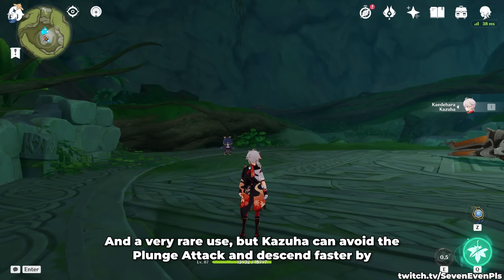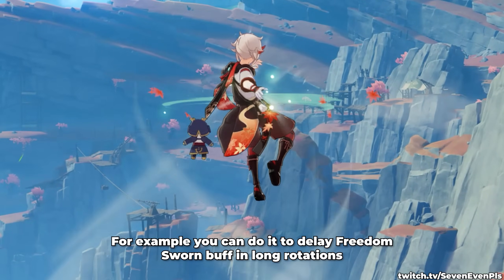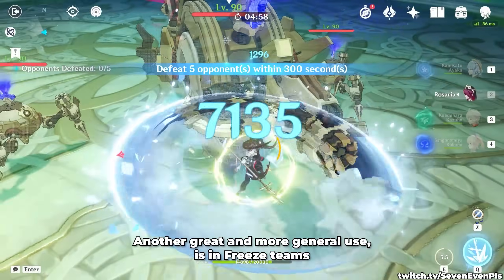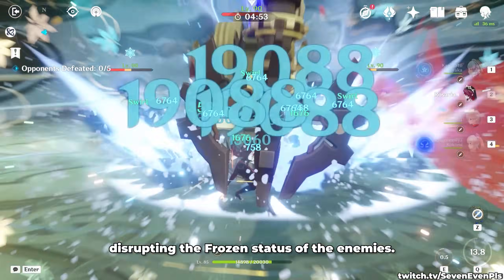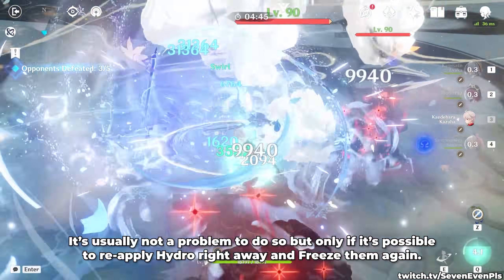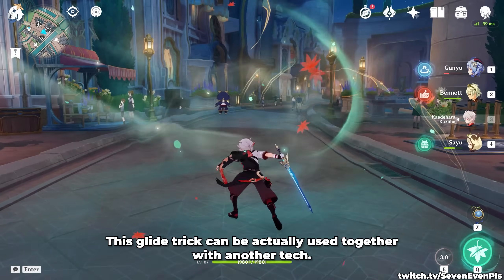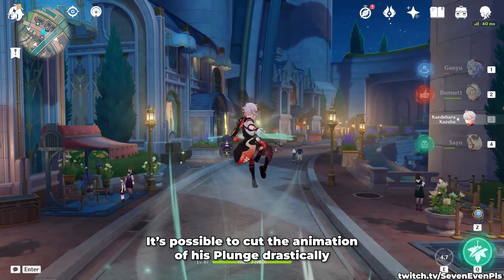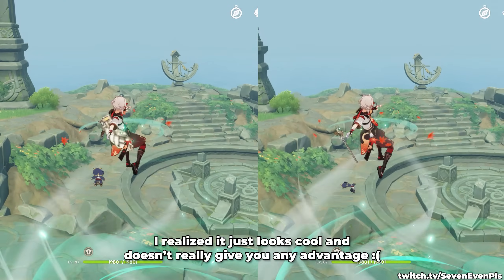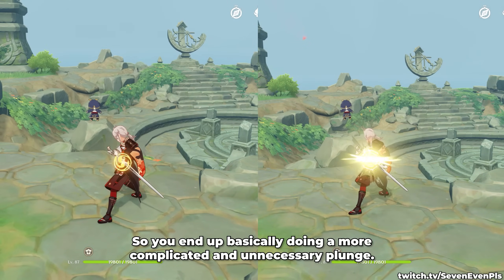And a very rare use: Kazuha can avoid the plunge attack and descend faster by opening and closing the glider. This is mostly used by speedrunners to achieve small advantages. For example, you can do it to delay Freedom-Sworn buff in long rotations or avoid applying unwanted elements in precise setups. Another great and more general use is in freeze teams where doing a plunge attack would cause a shatter reaction, disrupting the Frozen status on the enemy. It's usually not a problem, but only if it's possible to reapply Hydro right away and freeze them again. The example used would be reapplying VV during an Ayaka burst without freeing the enemy with a shatter. This glide trick can also be used together with another attack — it's possible to cut the animation of his plunge drastically by doing it just before touching the ground. But no matter how much I tried, I realized it just looks cool and doesn't really give you any advantage. The animation is faster but you have to wait longer to start it, so you end up doing a more complicated and unnecessary plunge. But it does look cool.